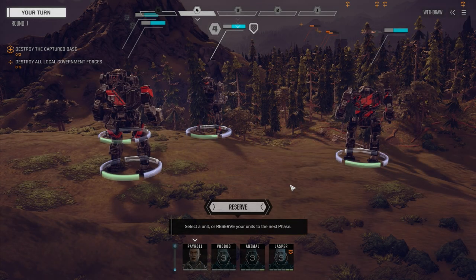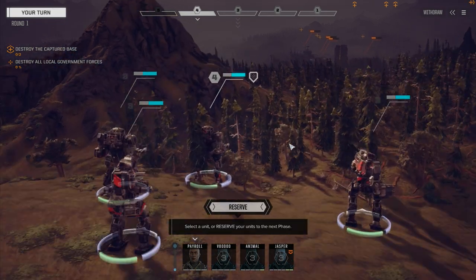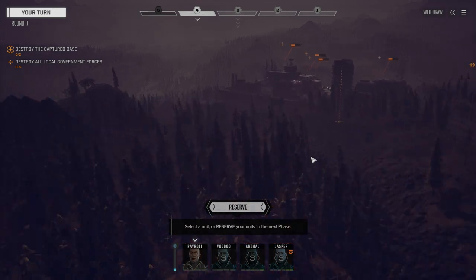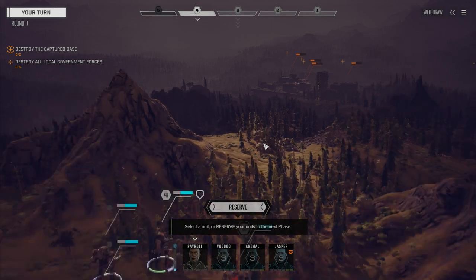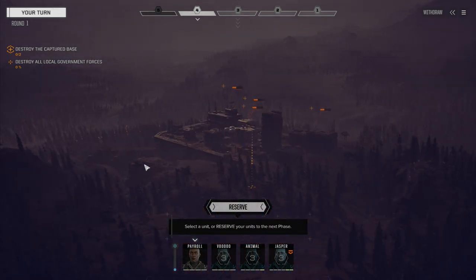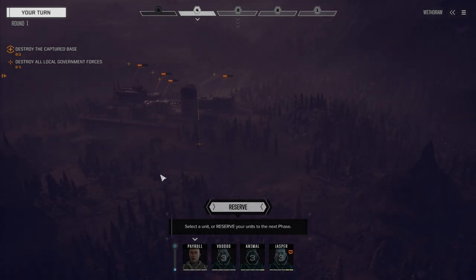Hey everybody, welcome back to another episode of Rogue Tech Pirate Lance. Today we're attacking a facility up here. This is owned by a local merchant and they're dealing a lot of junk and old technology and equipment. So we're going to raid this base and flatten it because there's a lot of good technology in here.